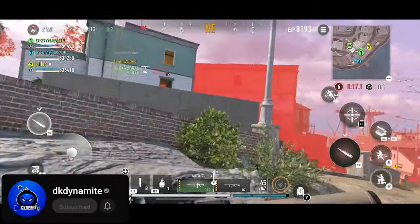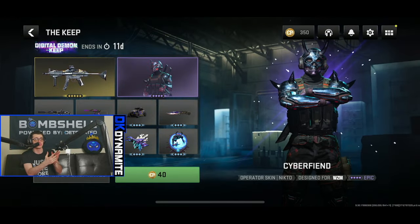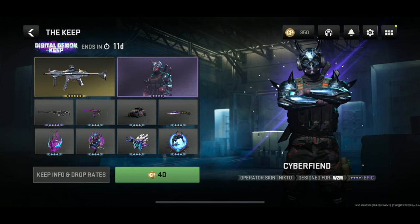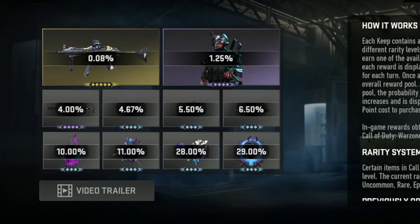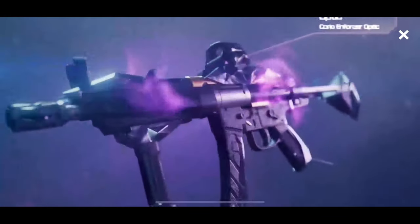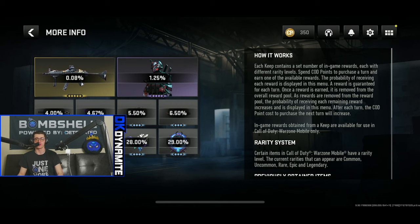The way The Keep works is pretty straightforward: you take a chance by using COD Points to spin for one of these items. The best items are the rarest to unlock. My first spin costs 40 COD Points, and there's a chance I could get the operator skin or legendary blueprint — but the odds are relatively low. There's a 0.08% chance to get the legendary blueprint, a 1.25% chance to get the operator skin, and then some decent chances for the other cosmetics shown toward the bottom.